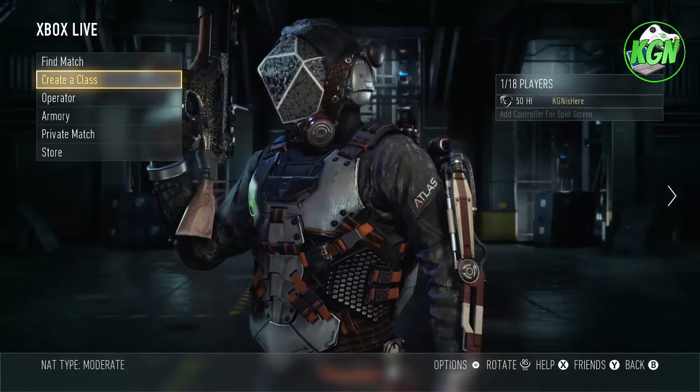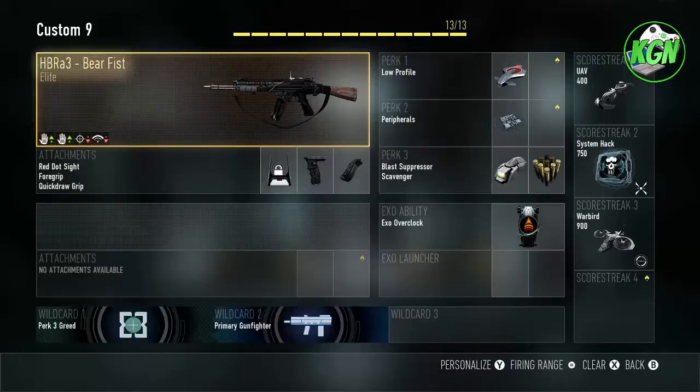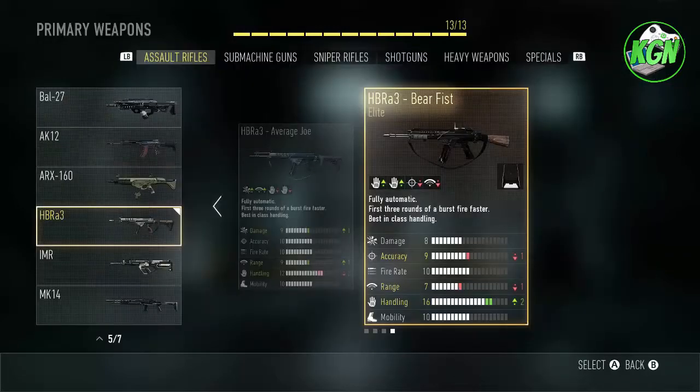Today we are here with the HBRA-3 Bare Fist, which is plus two handling in exchange for minus one range and minus one accuracy, with integrated extended mags. So this isn't that bad, I think. Obviously, big minus on accuracy and range for the HBRA-3, but it's already a pretty good gun.